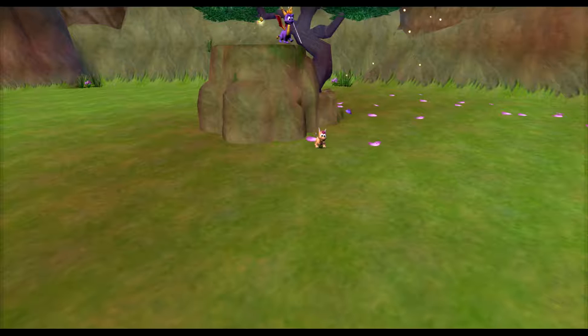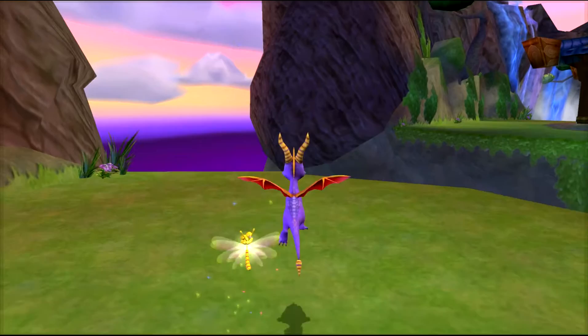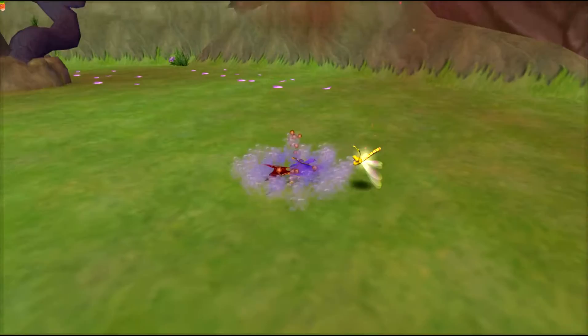You tap A. Then, to initiate a glide, you tap A but instead you tap Y at the same time - so you hold it down with your thumb. Tap A, do that real quickly. You can almost do it without gliding. It's kind of like an L cancel, if you will.